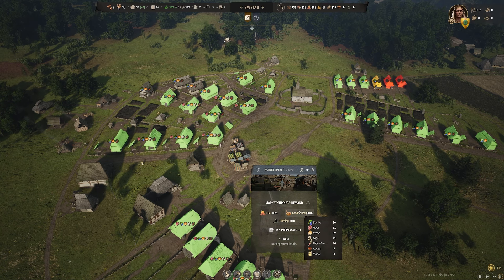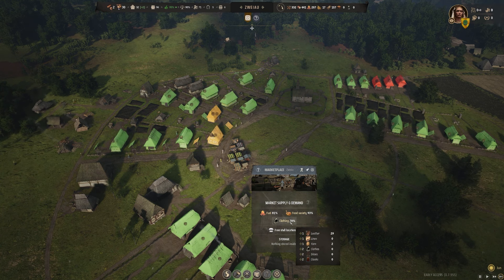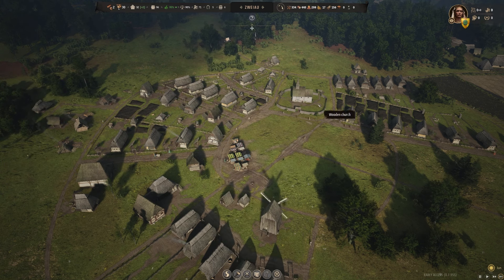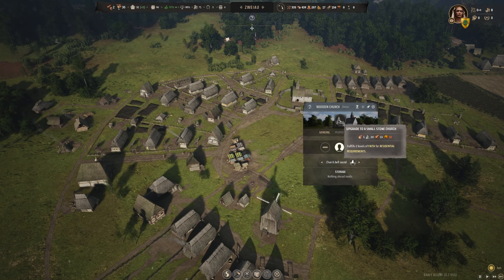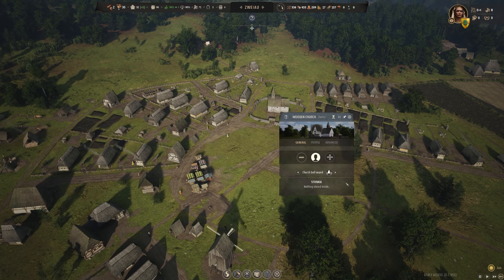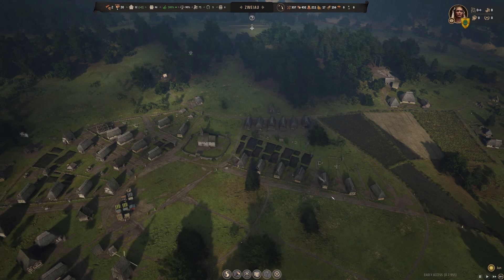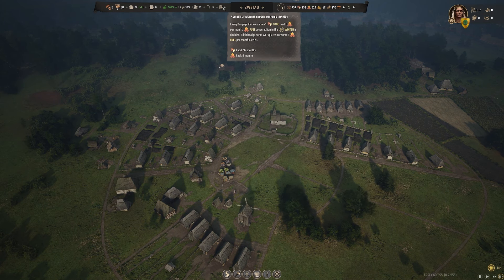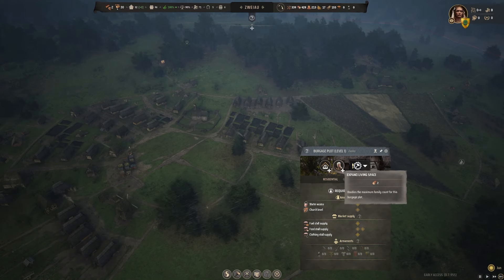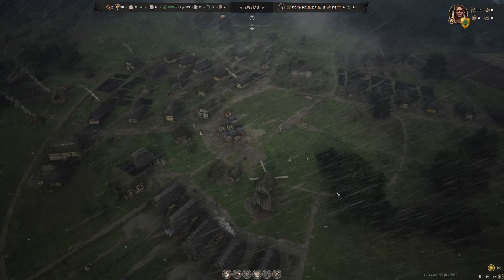Some of the houses down here actually don't have access to anything. The level two ones are missing a tavern supply, they need the church level upgraded, and they need more clothing options — needy people! We're also going to need a small stone church because the level two burgage plots require a small stone church rather than just the wooden church. So let's up the priority on our clay furnace — that's where we'll make the tiles for the roof. Luckily we've got food for 16 months and fuel for 6.